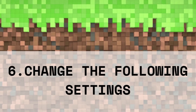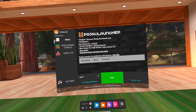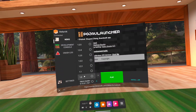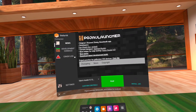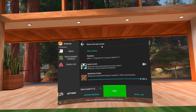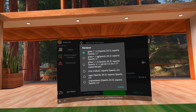We're almost done — we just need to change a few settings. Click the drop-down menu beside the Play button, then scroll down to the bottom and select Fabric Loader 1.18.1. Then click Settings, click Video and Renderer, then Renderer, and choose the third option.